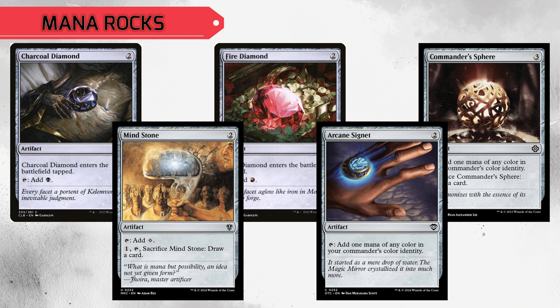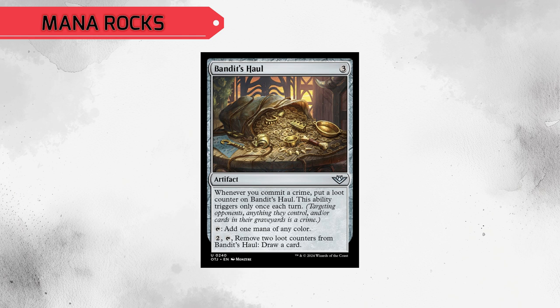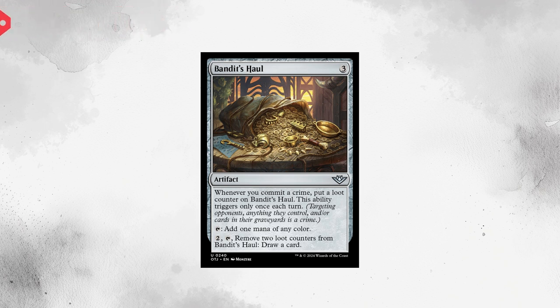For our mana rocks, we are including Charcoal Diamond, Fire Diamond, Commander's Sphere, Mind Stone, and the Arcane Signet. We also have Bandit's Hall. Whenever we commit a crime, it gets a loot counter — this ability only triggers once each turn. It can tap to add one mana of any color, or you can pay two and tap it to remove two loot counters and draw a card.